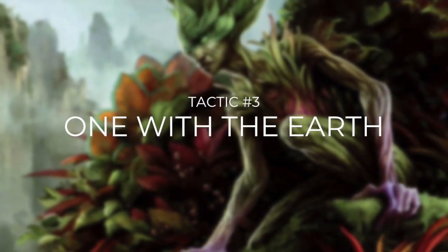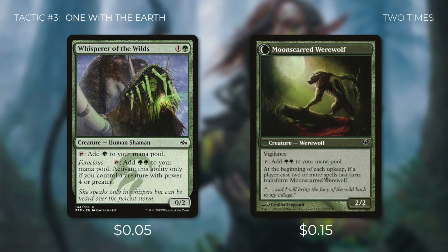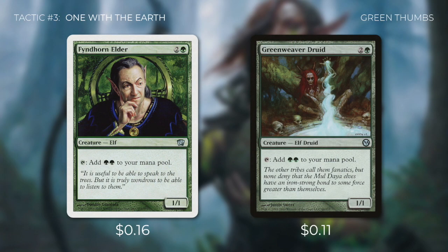Tactic number three: One With the Earth. First up there's Whisperer of the Wilds, which taps for a green but can tap for two green if we control a creature with power four or greater — and our commander has exactly four power. Then there's Scorn Villager, which starts as tapping for a green but transforms into Moonscarred Werewolf, which has vigilance and taps for two green. We've also got Palladium Myr tapping for two colorless, Nantuko Elder tapping for colorless and green, and Finehorn Elder and Gyre Weaver Druid tapping for two green.